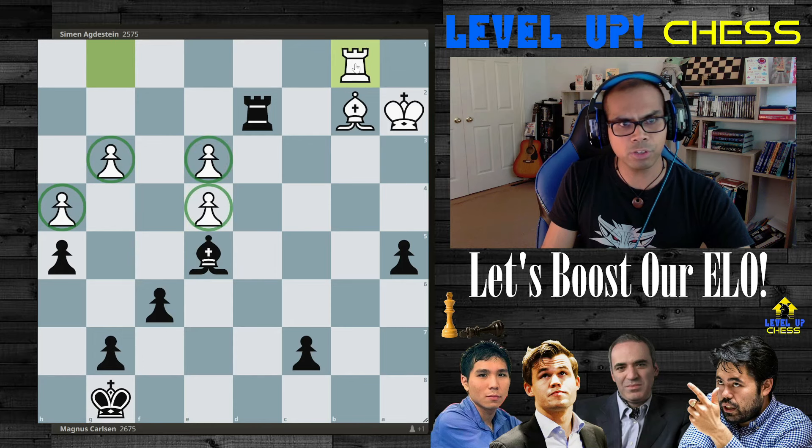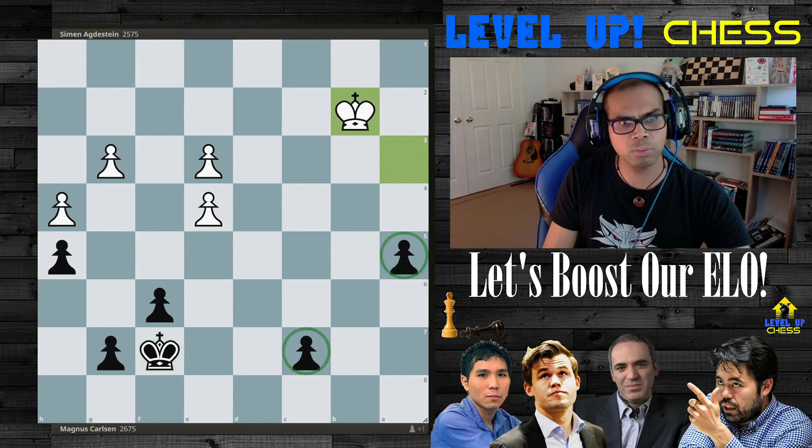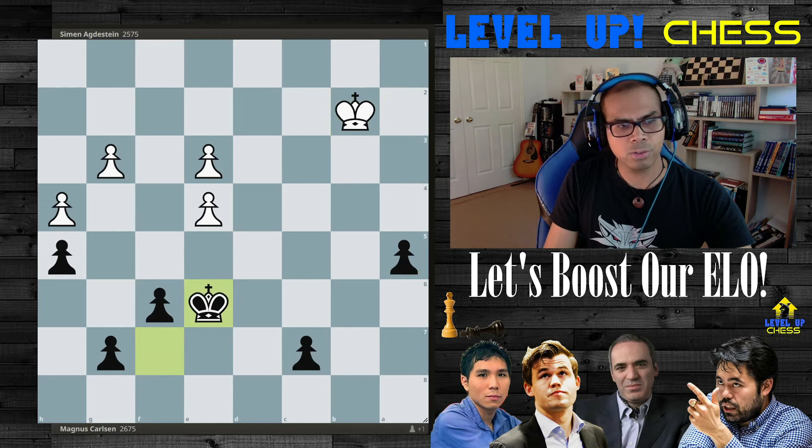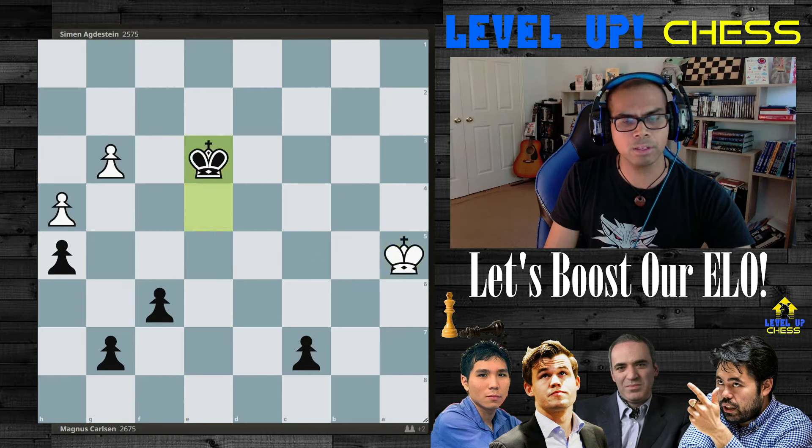You might be wondering why white resigned. After say king to a2, takes, takes — you can pin here and the game is done. You see all these pawns? White needs to defend this idea, and there are two passers. Black will completely wreck and take all those pawns. Say king to f7, king to a3, takes, takes, takes — you have to contend with these two passers, which you actually can't stop, and also the king about to take all your pawns. You can visualize that this game is over.